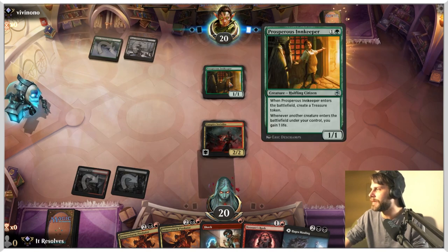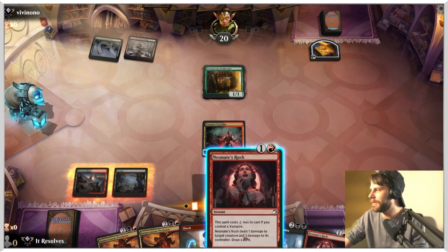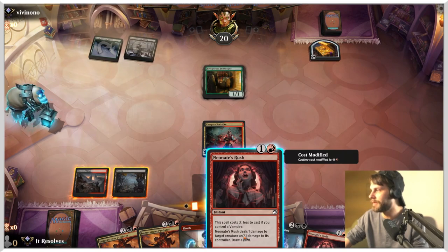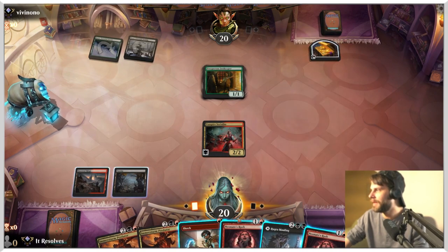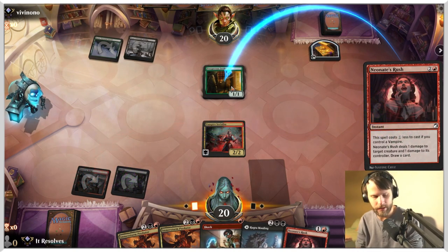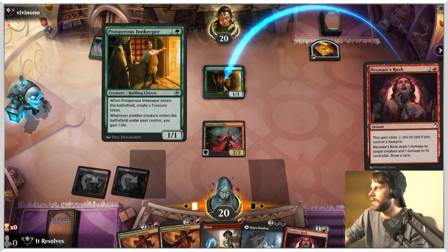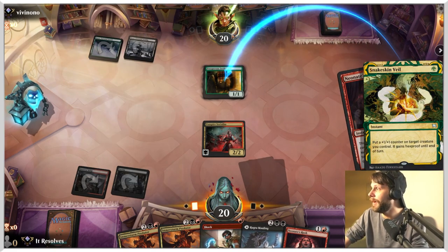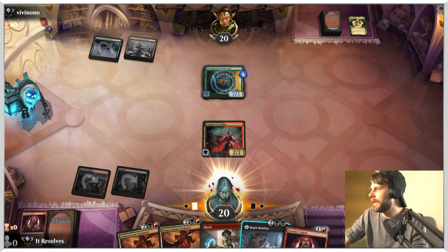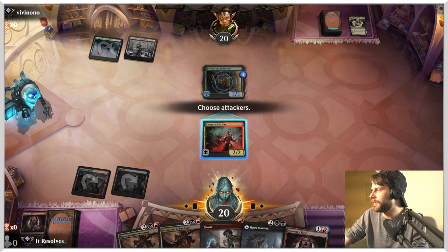Perfect — we can kill that. That is a card we're going to want to kill, in fact. Neonate's Rush is just about perfect. They can't block this anyway, so there's really no point in doing this post-combat — we're just going to go ahead and do this now. That's actually okay, because again, this does have menace, so they still can't block. We're going to go ahead and throw this at them.